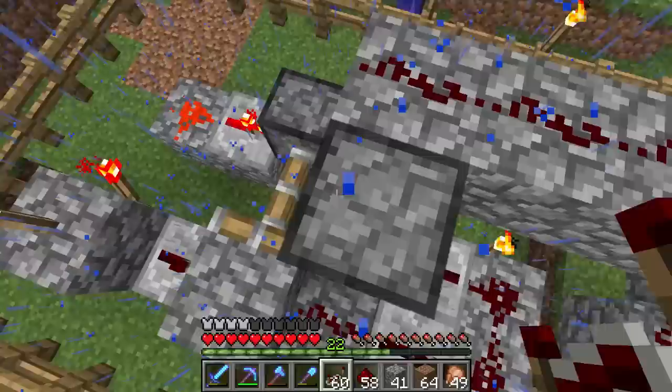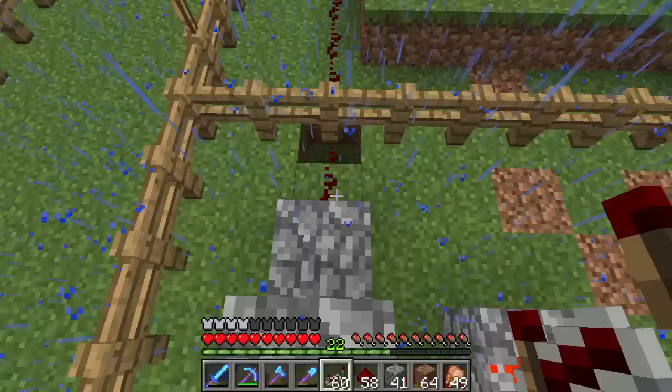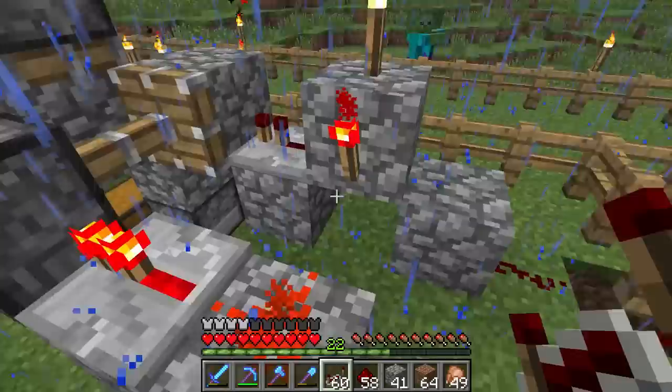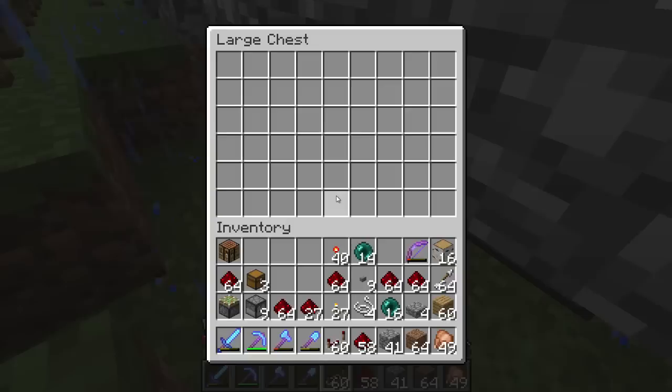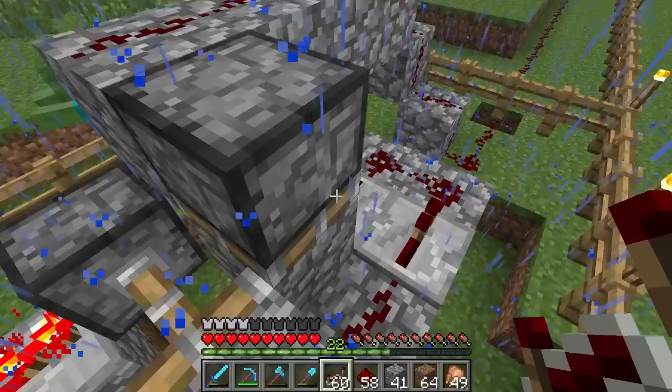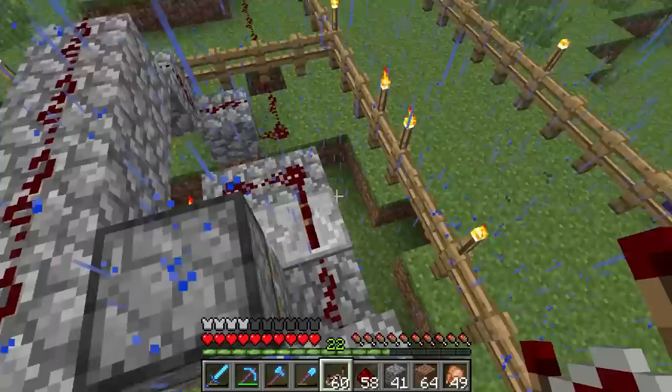I got the timing device all built and set up, which was a challenge with an audience — these zombies are everywhere. So how it works: the starter signal comes in to this block, which triggers this very simple monostable circuit. That starts this clock here, which powers not one but two droppers that will shoot items into this middle chest. Because this clock will fire at five rotations per second and we're firing two droppers, we can measure time to exactly one tenth of a second, which is precise enough for what we're working with.